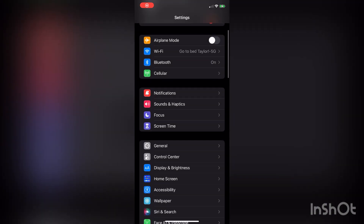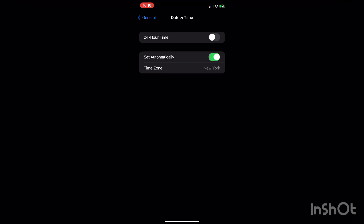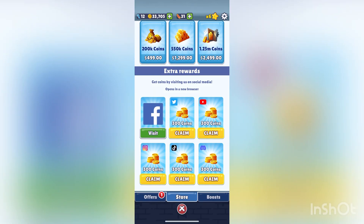So once you guys open your pack already, you're going to want to go to settings, date and time. Now you want to turn 'set automatically' off and then make it eight days after the day that you're already on.